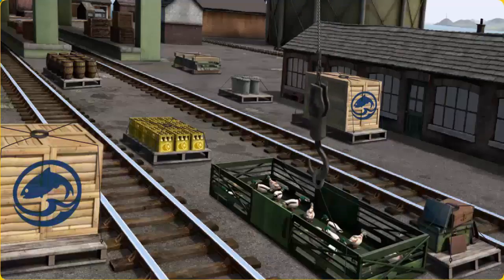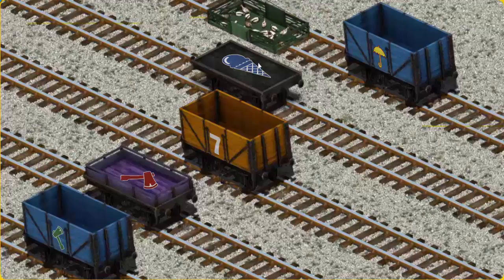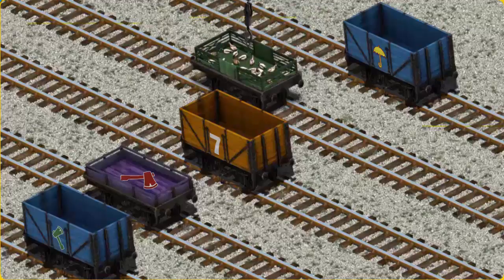There you go. Let's lift and load. Now the cargo must be loaded. Help Cranky find the black flatbed with the picture of a blue ice cream cone. That's it.